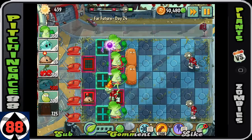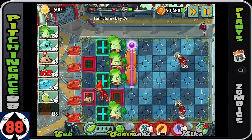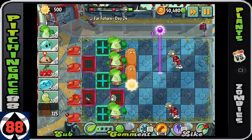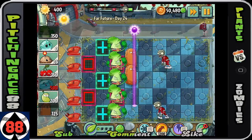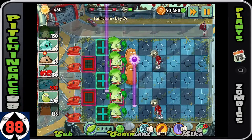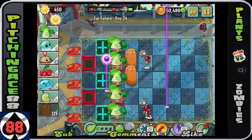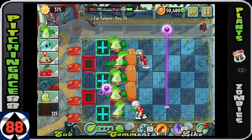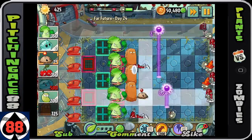Whenever Tall Nuts become available, we're definitely putting them down, because we're going to get quite a lot of zombies — especially at that final wave. You definitely want to be planting all of the Tall Nuts; give yourself as much defense as possible. The Bonk Choys do a great job of dealing massive damage to zombies when they get super close.